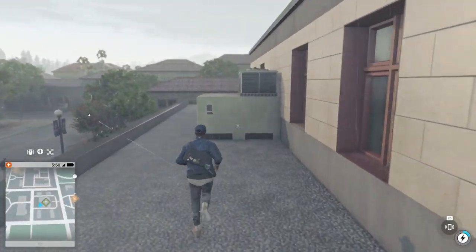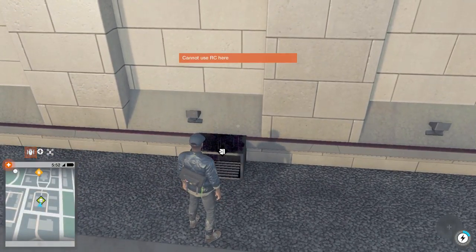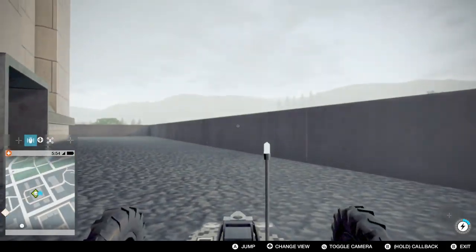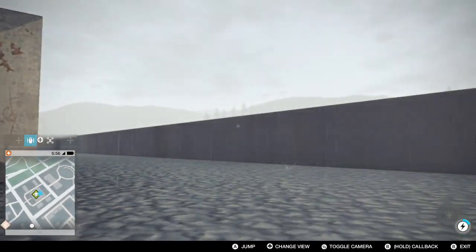You need to have completed the first mission in the game to get your RC jumper. You'll also need your drone for this, so you need to have at least 75k to 3D print your drone. Make sure you do that before you start, since this is an open-world mission - it's not really starting a mission, you just have to go.